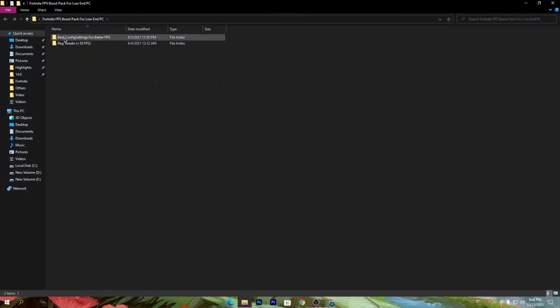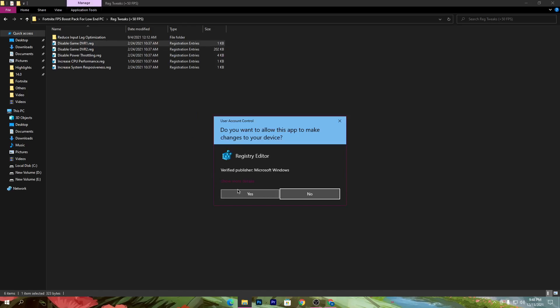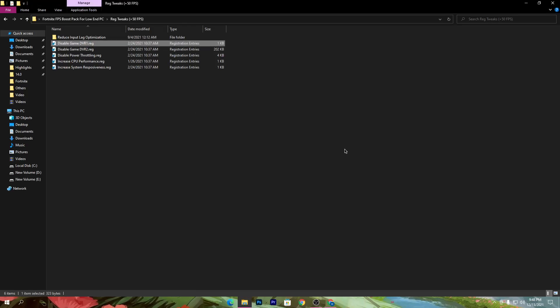Open the folder — there are two files. The first one is the best config settings for better FPS, which we will use later. The most important one is the registry files folder. If you use this on your PC, you will get a 50 to 100 FPS increase on any PC build. Simply double-click and install all 360 files.